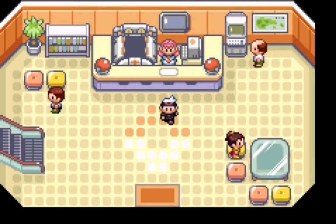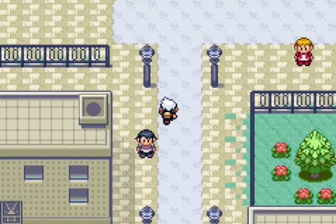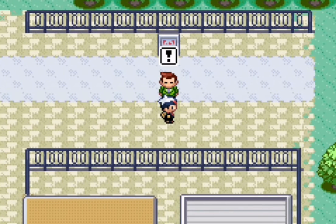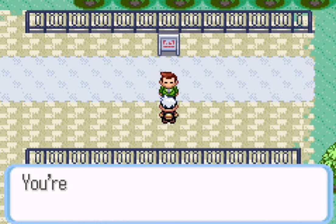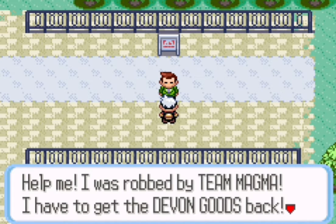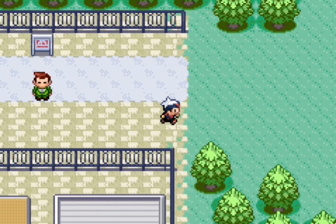Now that we're healed up, let's go get him. Once you come up here he'll ask you for your help — he recognizes you from Petalburg Woods. We gotta get the Devon Goods back, so let's go do that.